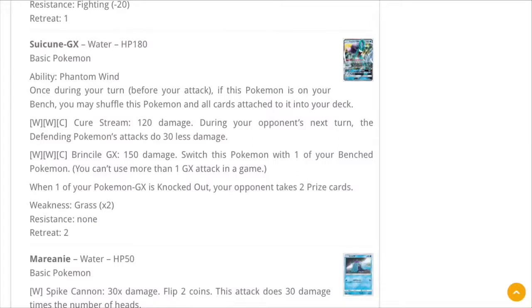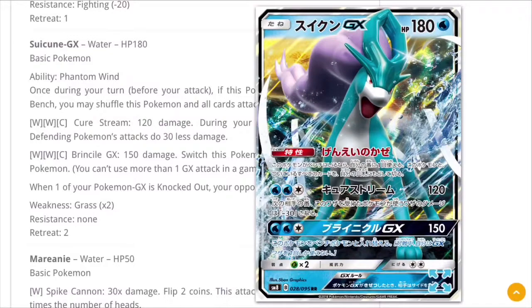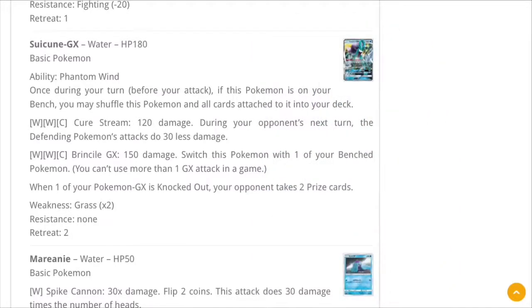The GX attack — I think it's pronounced 'Brine Gale' — does 150 damage, 180 with a Choice Band, and lets you switch it with a Pokemon on your bench. Maybe you switch in a Shuckle GX to stall? I honestly don't know. Suicune GX is an okay card, the art looks awesome, but it's not as great as most of us were hoping. It's more of a tech than a main attacker, which is a little sad.